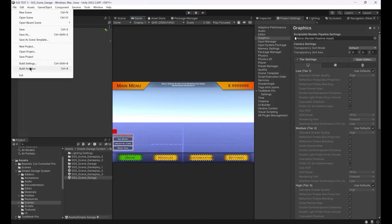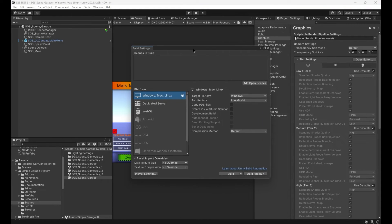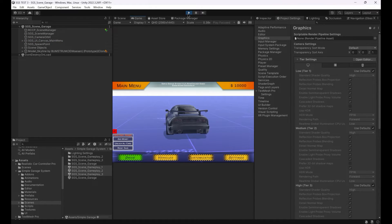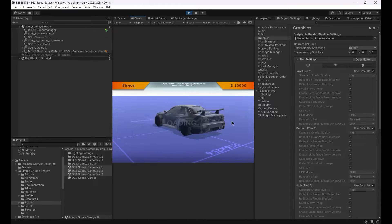We need to add demo scenes of SGS to the build settings if we're going to use them. Simply open the build settings and add the demo scenes. SGS is currently using the default settings and resources, but we can change them later. Let's test the system and take a look at how it works.